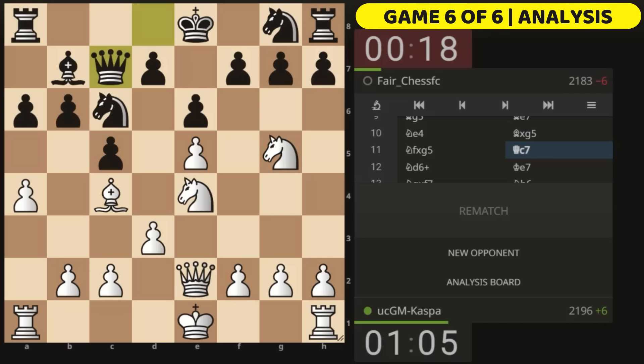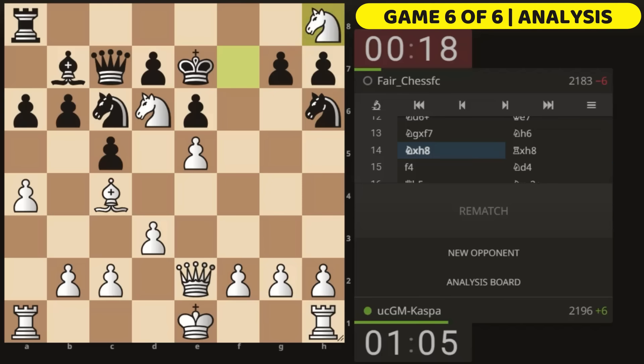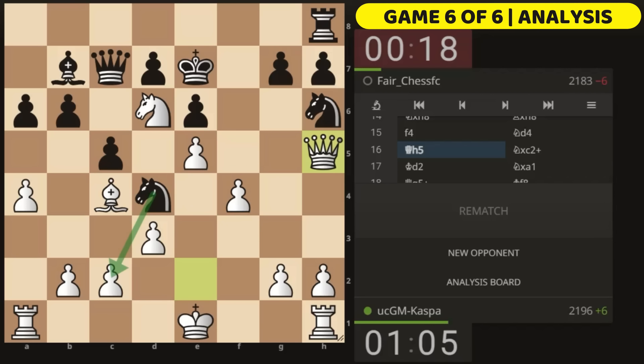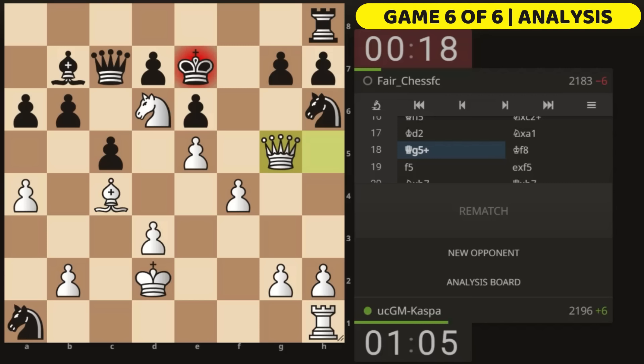My opponent took the knight, which I did as well. I could have also played Knight d6 check and taken the light-squared bishop instead. Queen c7 was played. I played Knight d6 check, King e7, then I took on f7 with my g-knight, attacking the rook. Not afraid of this because I can just take with my queen. Knight h6 was played and I took the rook. My opponent took back, I solidified my e5 pawn. Knight d4 attacked my queen but I played Queen h5.